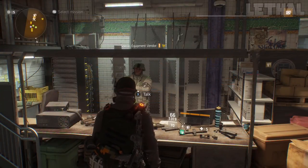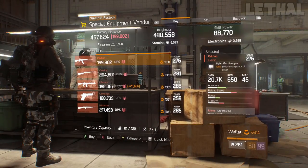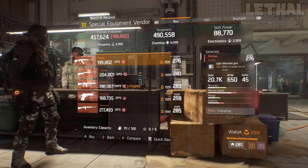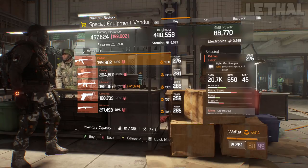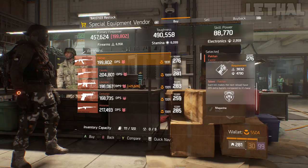Next up, you guys want to stop by the Special Equipment Avenger, still at the base of operations, and the first thing you want to look at is this Pecan. What it comes with is 21% damage to targets out of cover, 276 gear score, and for the talents it has Unforgiving, Determined, and the Pecan Exotic Talents.